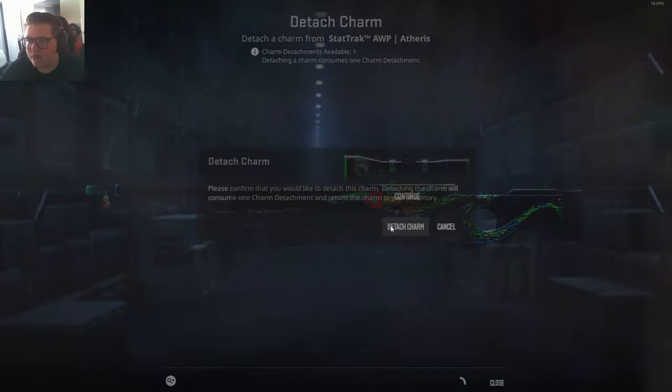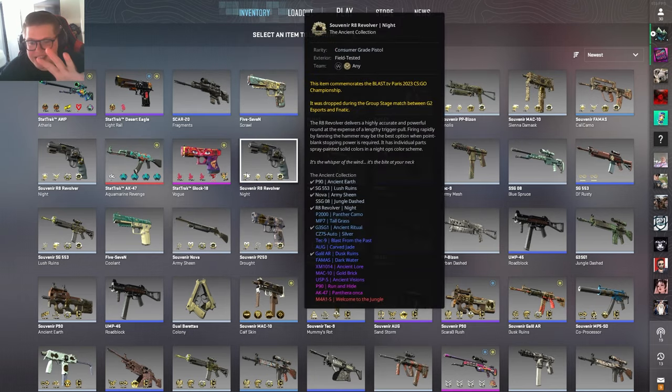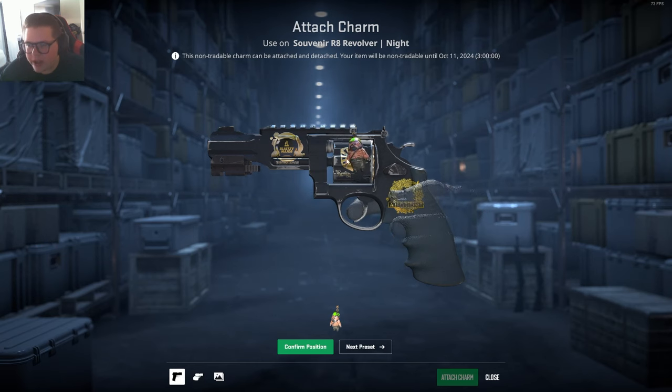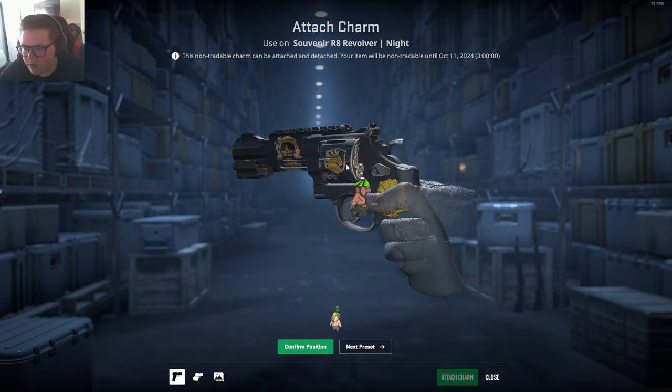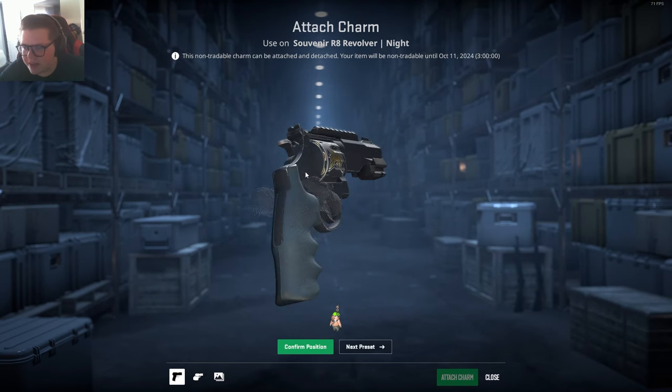So I have one more detachment available. So now, can I not detach it? This is like the real placement for this one — I can't screw this one up. Okay, so you can't put it on the revolver. You can't put it on the spinny part.